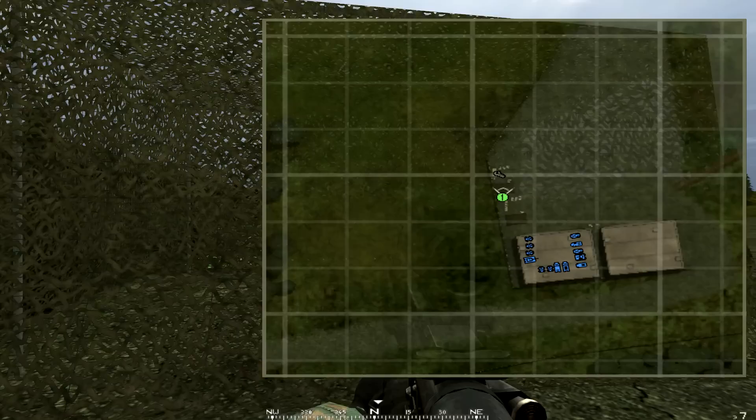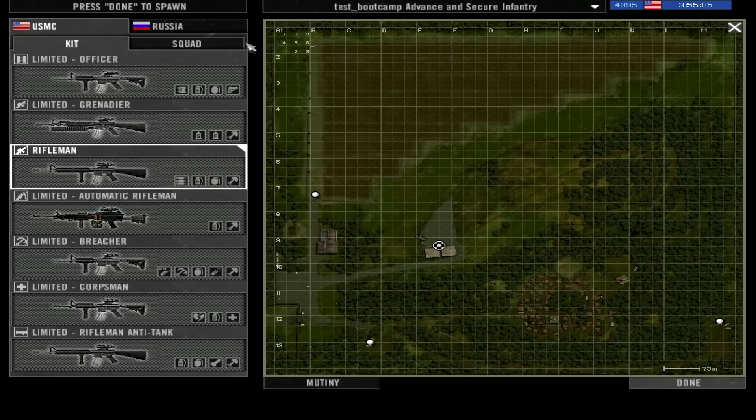Also on this map you can see vehicles — only friendly vehicles. If you see a scale of 75 meters, you can tell the map is 1 kilometer by 1 kilometer. If you see 150, it is 2 kilometers by 2 kilometers. And if you see 300, it will be 4 kilometers by 4 kilometers.